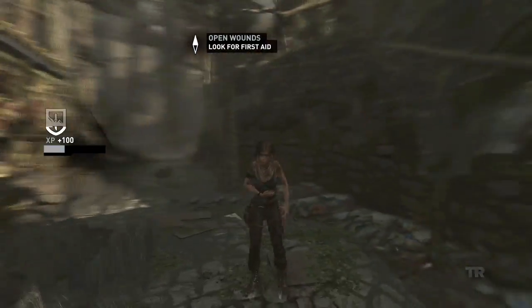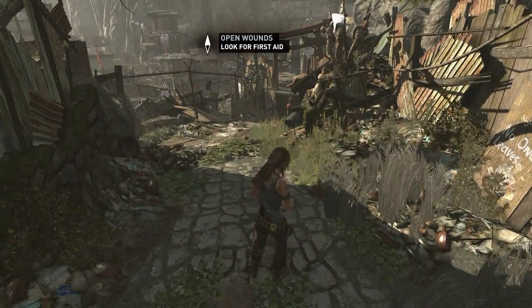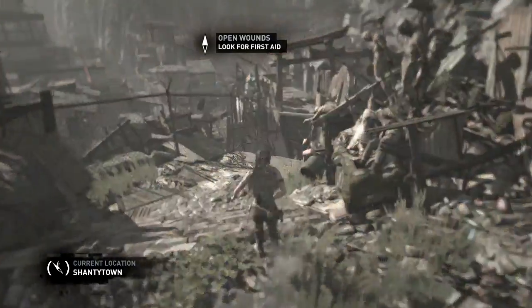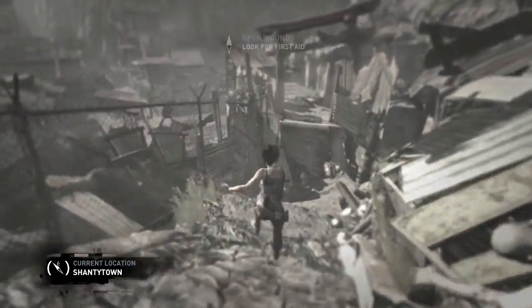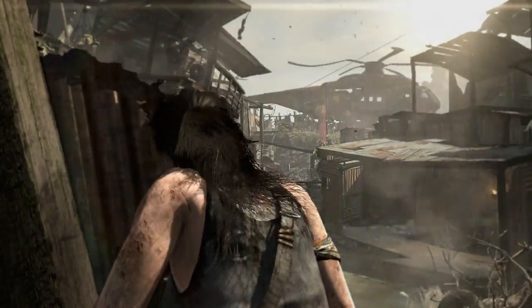As soon as we're here and we skip this cutscene, we can't scramble and we can't lunge, but we can jump. So start jumping — you will see Lara's really, really badly hurt. Jump down here and slowly crawl your way to this cutscene.